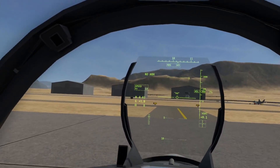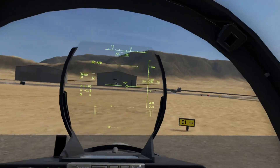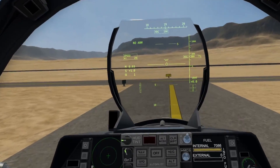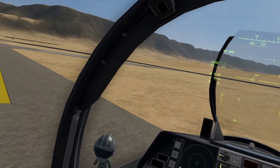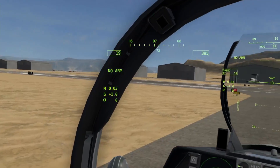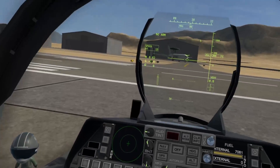Taxiing to the runway. There's the AWACS over there — it hasn't taken off yet, it'll go after us. Those round semi-circular tents next to the hangars are the supply depots we're supposed to protect. Kilo One — AWACS is preparing to move out. We're clear for takeoff.